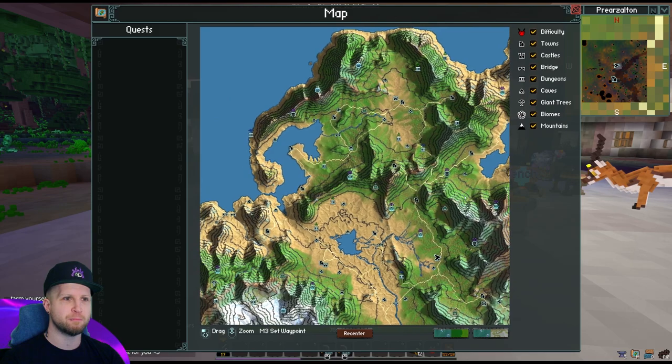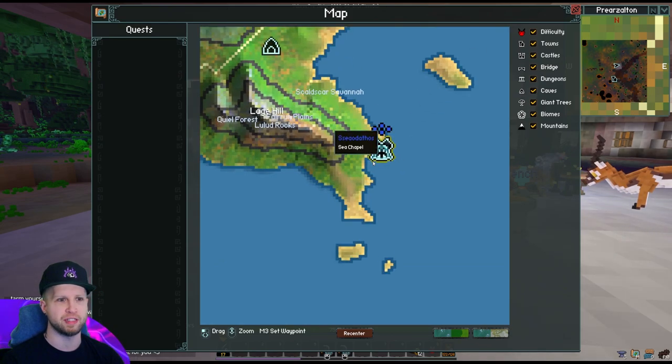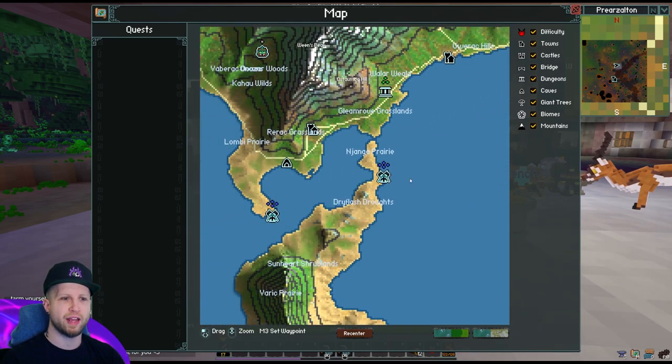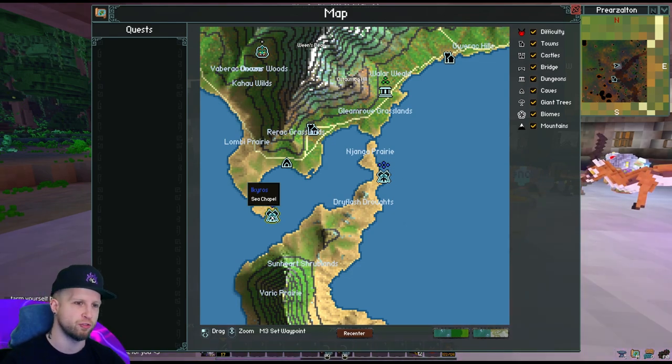If you end up scrolling all over the map, notice way down here — I don't know if these are in other areas of the game, but these dungeons in particular are going to be what drop the resources required in order to craft this set, which I'll go through momentarily.